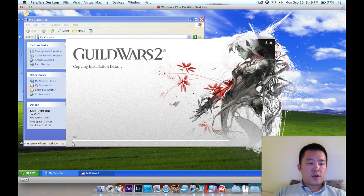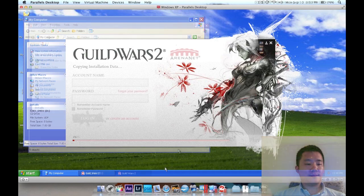The progress meter is not going up, but I can see the DVD-ROM is blinking away. I'll just let this run. After about 3 to 4 minutes I finally reached 1%, so this is going to take quite some time. The installation finished — it took about 2 and a half, almost 3 hours.